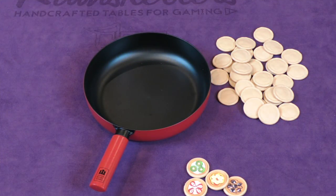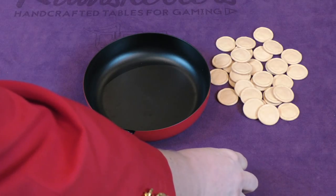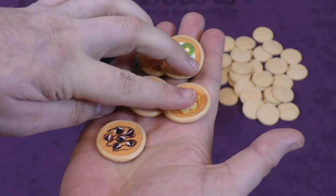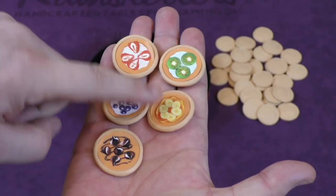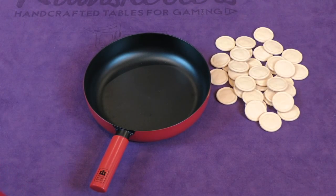The game comes with a pan, which is plastic, and a pile of pancakes. There are 36, and there are five different types. There's only four chocolates, and then the rest there are eight of each. We have blueberry, banana, strawberry, and kiwi. So these are all taken and mixed up in a pile.